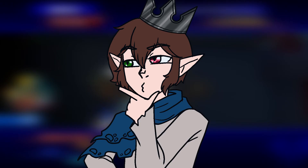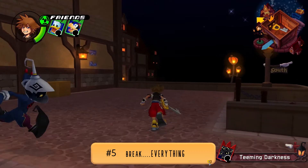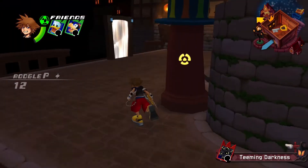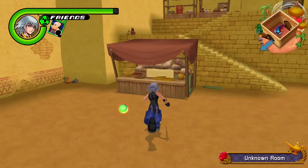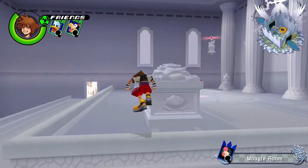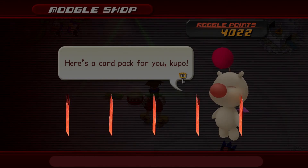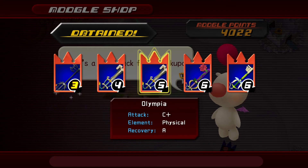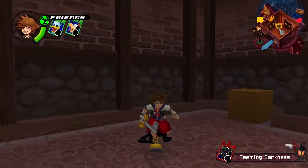If the Legend of Zelda has taught gamers anything, it's that breaking objects equates to money, HP, and other useful items — and Kingdom Hearts is no exception. In Chain of Memories you can smash barrels, boxes, and more. From these you can get HP and moogle points, which can be used in moogle rooms to purchase card packs and make your decks stronger. Yellow number cards are the secret rares of this trading card game — go for them as often as you can.